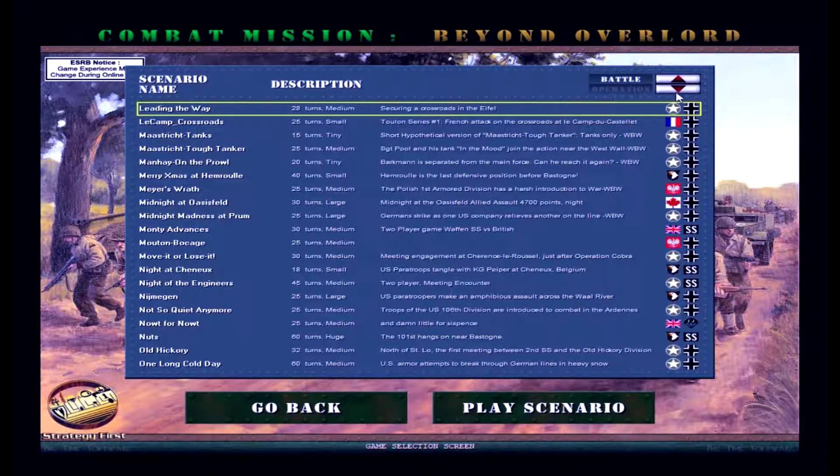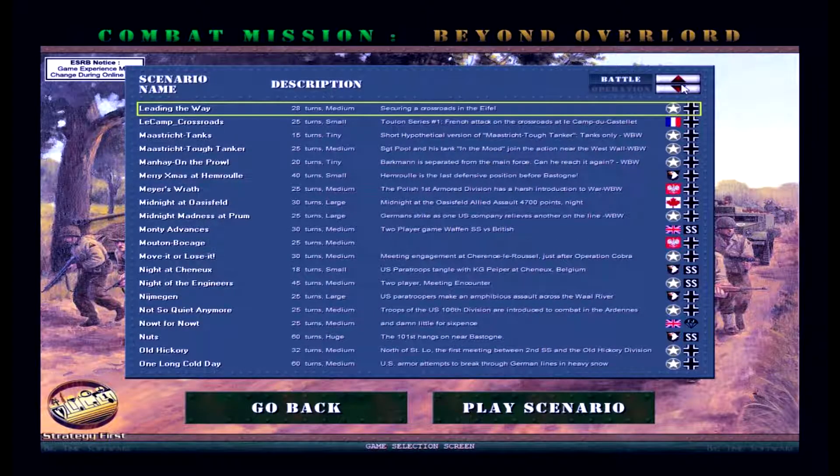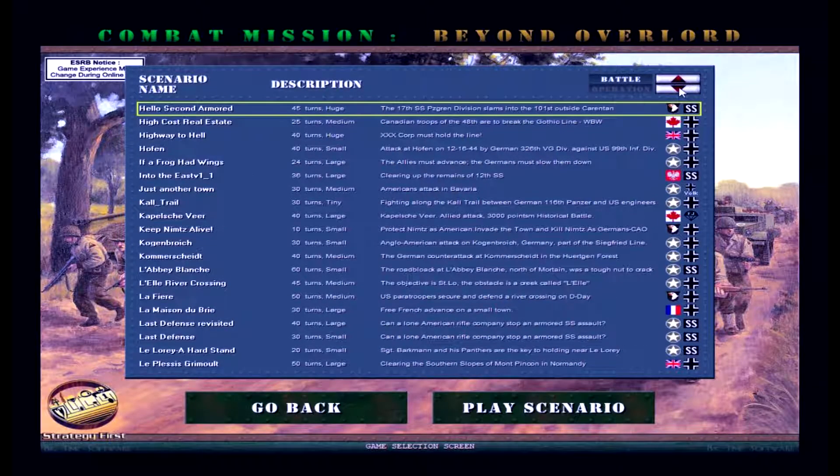But after that, there was a counter-attack during the winter of 1944 — Hitler's last gambit of trying to deny the Allies the use of the Belgian port of Antwerp. That was the Battle of the Bulge. For the first time in this series I'll be trying a scenario called Fear in the Fog.